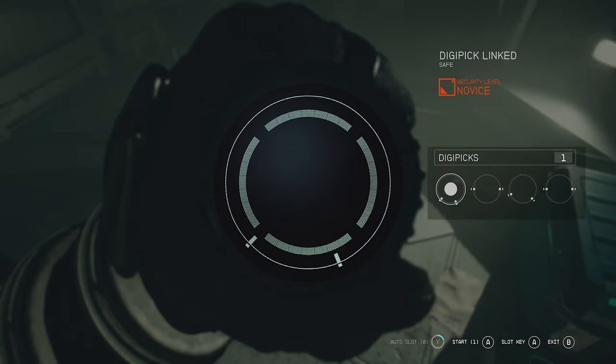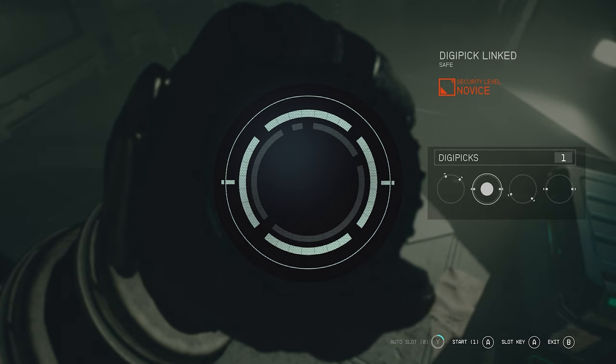It's a little bit weird. First off, these weird circle things are the lock picks, and second off, depending on the difficulty you have a certain amount of digi picks. You can change your digi picks with the stick on the controller — if you use the right stick you can change to a different digi pick. That might be why it's not fitting at first; you need to change to a different digi pick.